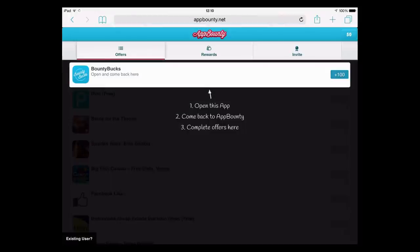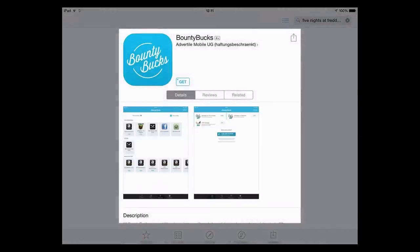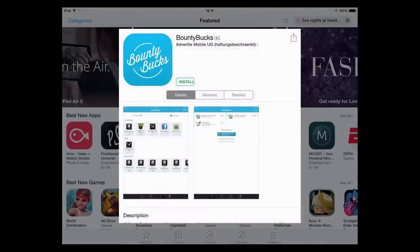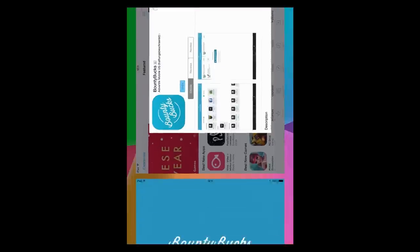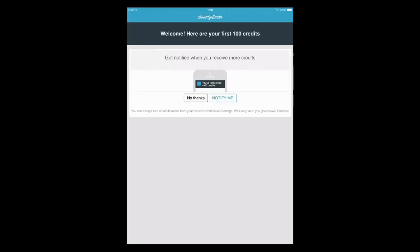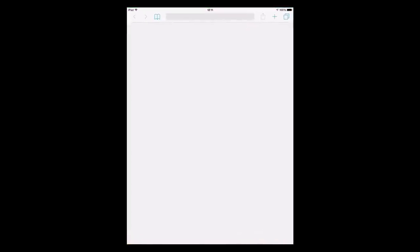The next thing you need to do is download Bounty Bucks, which is their companion app. Click on that — it will bring you to this screen. Hit the get button right there and install it. This should take mere seconds to download and install. Once that's done, click on the open button to open up the app. Now once the app opens, you will have a welcome message and it will ask if you want notifications. I recommend putting notifications on because then you get told whether you get your credit straight away or not. It will then redirect you back to AppBounty.net — click onto that and it will bring you back to Safari.